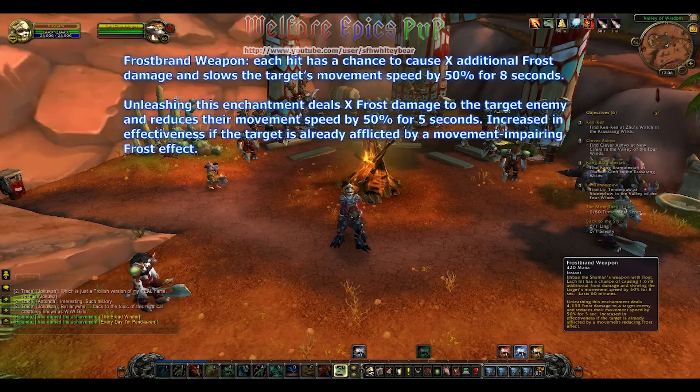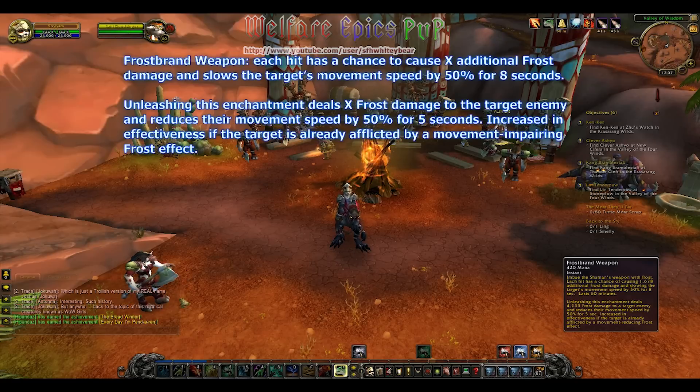Frost Brand Weapon: each hit has a chance to cause X additional frost damage, and slows the target's movement speed by 50% for 8 seconds. Unleashing this enchantment deals X frost damage to the target enemy, and reduces the movement speed by 50% for 5 seconds, increased in effectiveness if the target is already afflicted by a movement impairing frost effect.